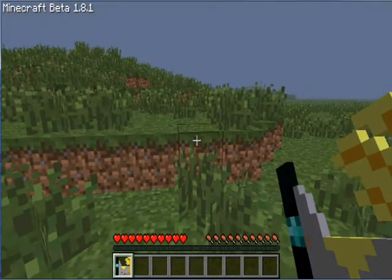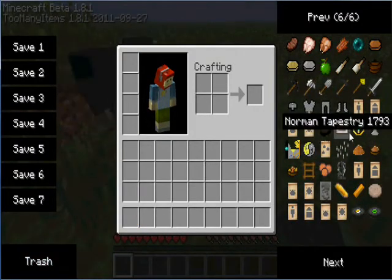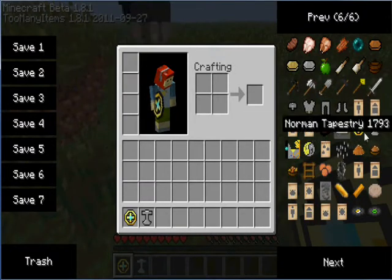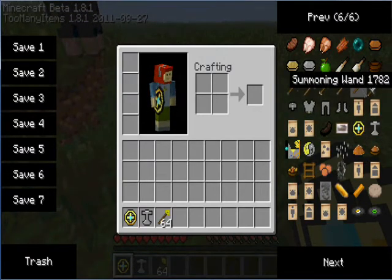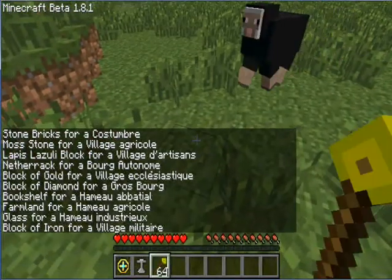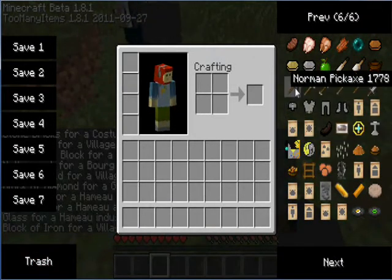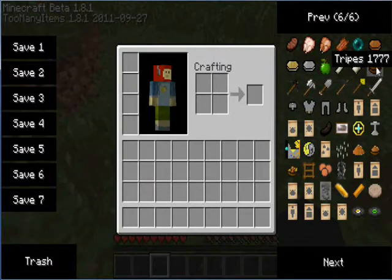What does this do? Nothing, but it looks like it's broken or something. There's new items out there too. A summoning wand? I don't know what that does. New items there. New apple.